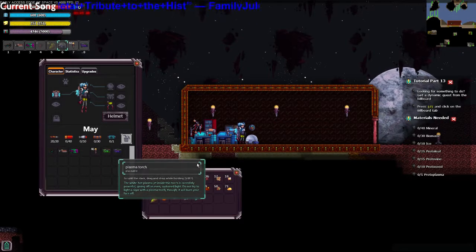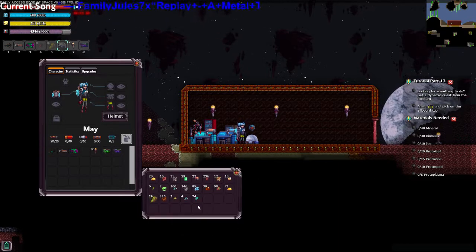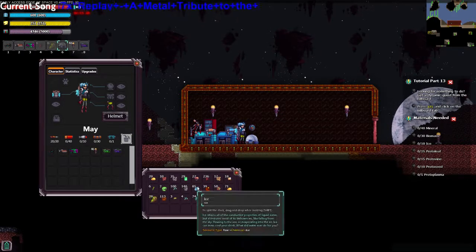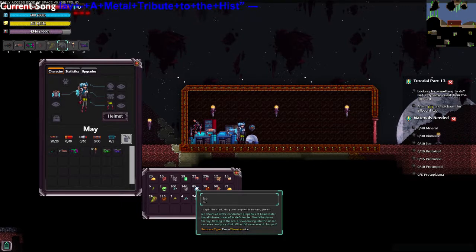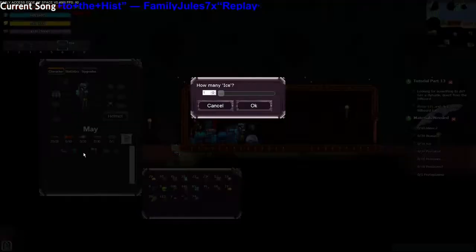We need tin. Oh my god, fucking bug bullshit. Like I said, this game isn't beta — there are some bugs, but whatever. We need tin ice. I learned this pretty late game as well: if you hold shift, you can get a specific amount.